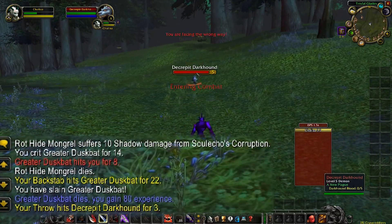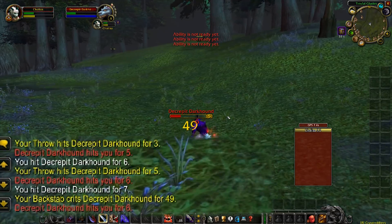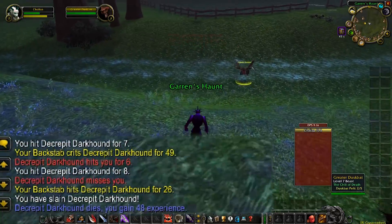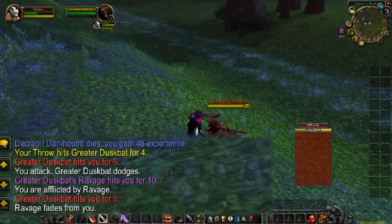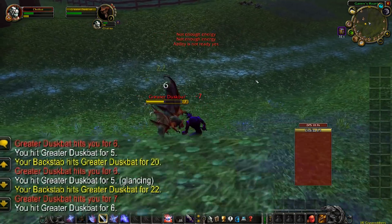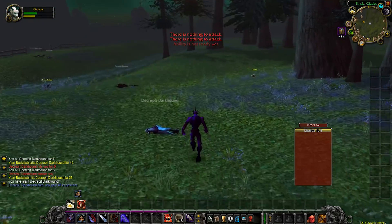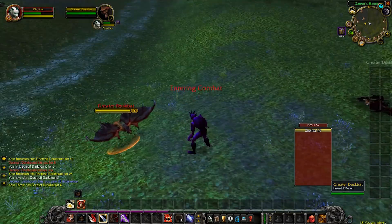This also works for feral druids. When you see those top levelers on a new private server — those druids and rogues out-leveling everyone else — this is usually what they're doing. Druids are absolutely doing this, and rogues are too, because backstabbing from the front does way more damage than Sinister Strike, unless you have a huge main-hand sword like Outlaw Saber. With anything else, even a crappy dagger, this is going to do a lot of damage.